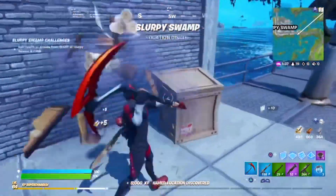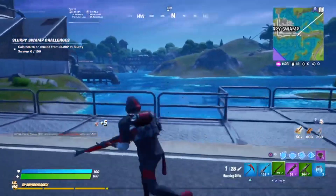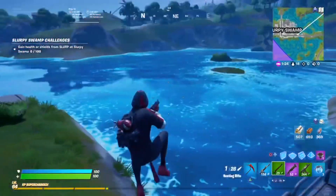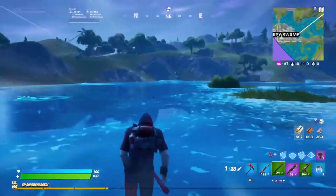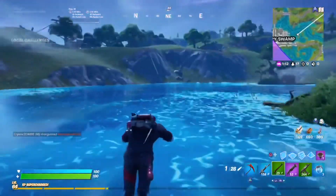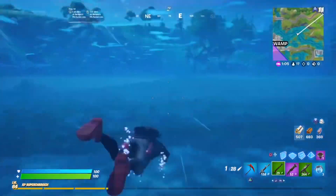Next up is the season X tier 100 skin — the Ultima Knight. I'm going to put this one into the meh tier. I don't hate it that much, but it doesn't look anywhere near as good as the Black Knight, and it's quite a chunky, big, blocky skin. You can change the colors — there's a gray/silver and a red variant. The back bling is pretty good, but as a skin itself I just don't like it too much, so it goes into the meh tier.